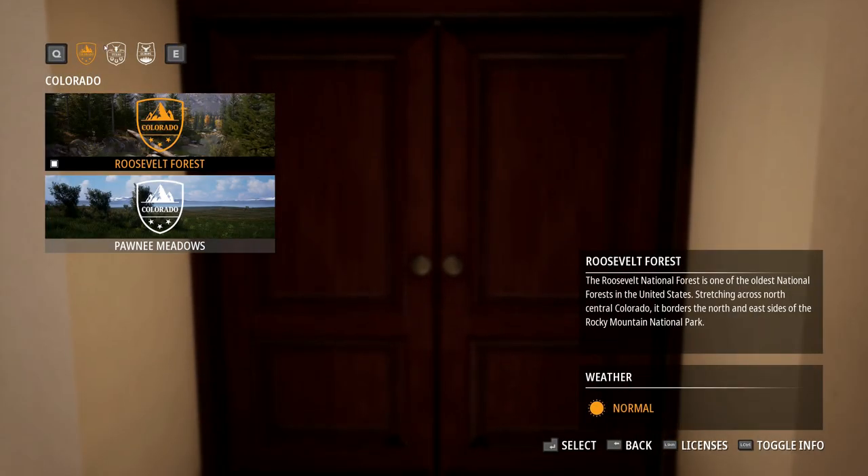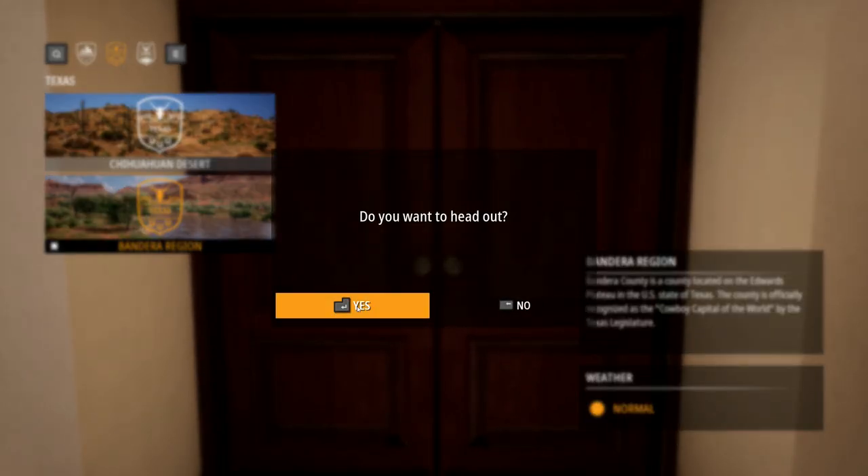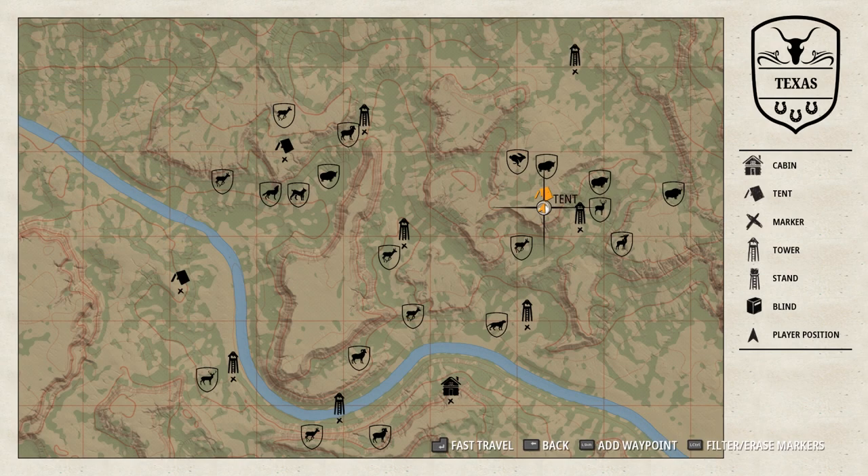The third species can be found in Bandera Region. Fast travel to the northeastern tent and then go a bit to the north — here is Cottontail rabbit territory.